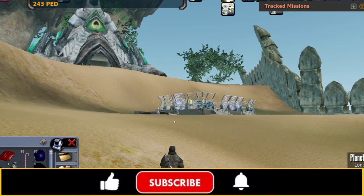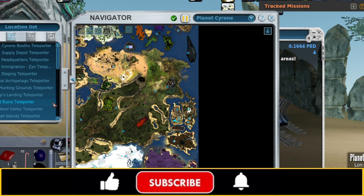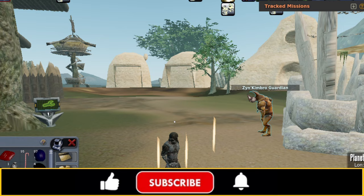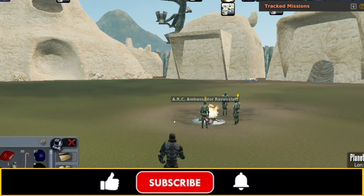Now there are others that you might not want to do. There is a hand-in mission where you can actually turn in scrap metal in exchange for Siren mission tokens. Personally, I do not like doing that one, and the reason is that the markup on scrap metal is 400 to 450 percent — I have other uses for it. However, theoretically, if the markup on the Siren mission tokens is more than the markup on the scrap metal, you probably should. If you were going to do the scrap metal one, you would do it with one of these NPCs right here.